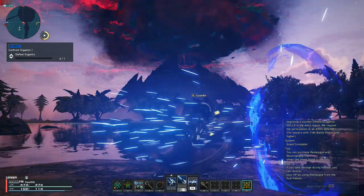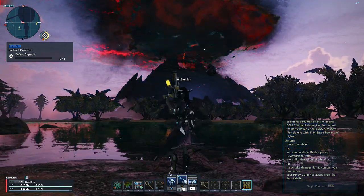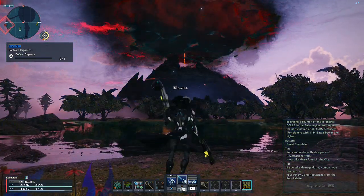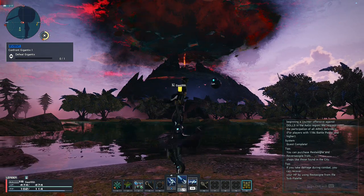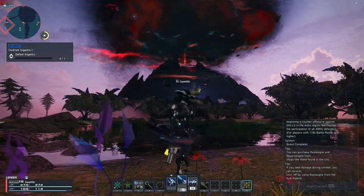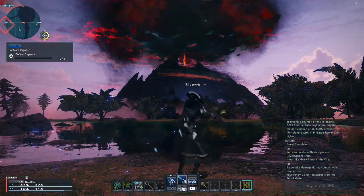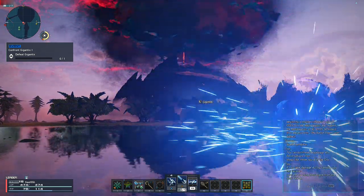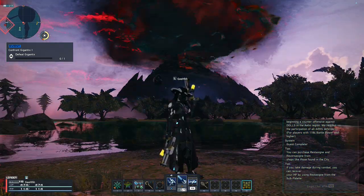Next Weapon Action class skill is Stylish Onslaught — very important, but mainly in Chain Trigger situations. To perform it, stop pressing the directional button and just press Weapon Action, and that will execute a Stylish Onslaught. You can spam it, and that's very important — remember this.